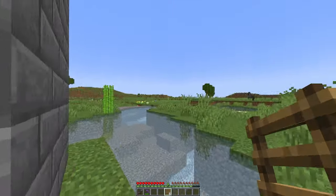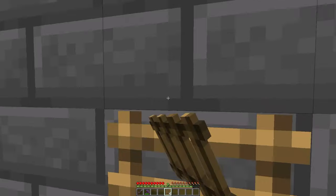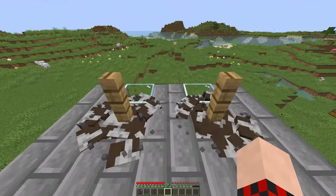On the back side, take out your ladders and place them all the way to the top so that you actually have a way to get up there.